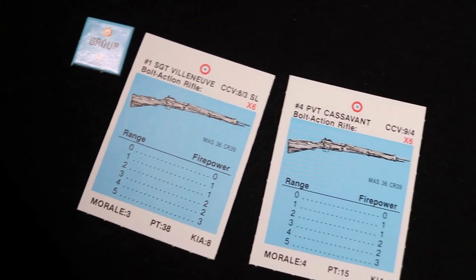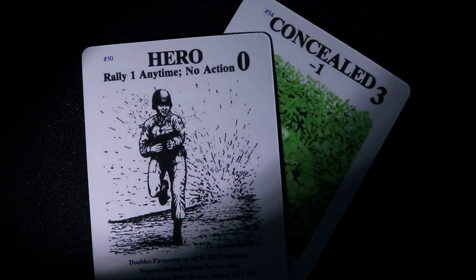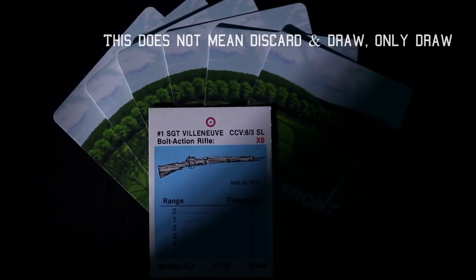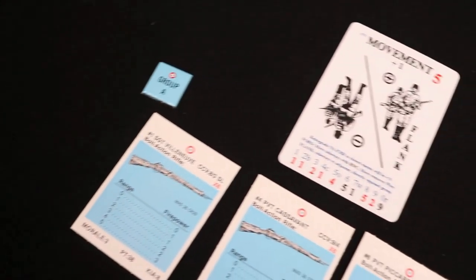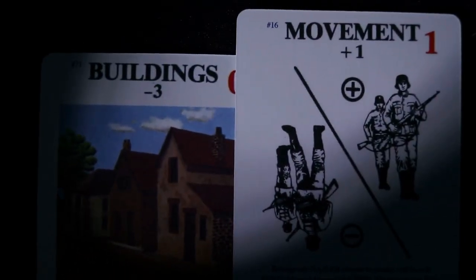You must complete one action for one group before taking another action with another group. The non-active player may not take any actions during the active player's turn, save for playing a concealment or hero card. At the end of your turn, redraw your hand until it reaches the maximum allowed limit. You may move any group so long as all soldiers are not pinned. Play a movement card to advance, retreat, or go sideways to another group location. When you advance, increase the range chit by one; decrease by one when you retreat. Moving adds plus one to the fire modifier when the group is fired upon, counting the underlying terrain card if any.